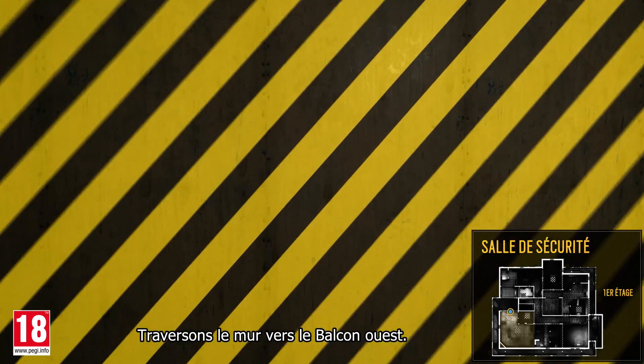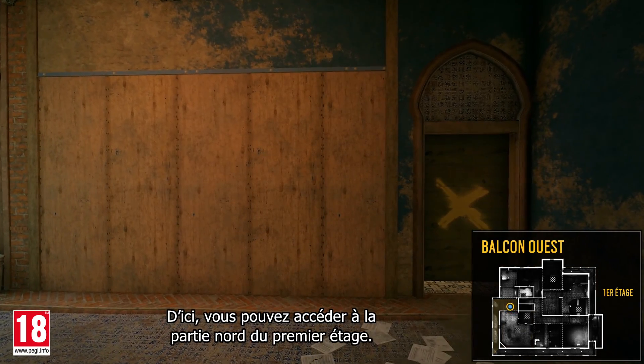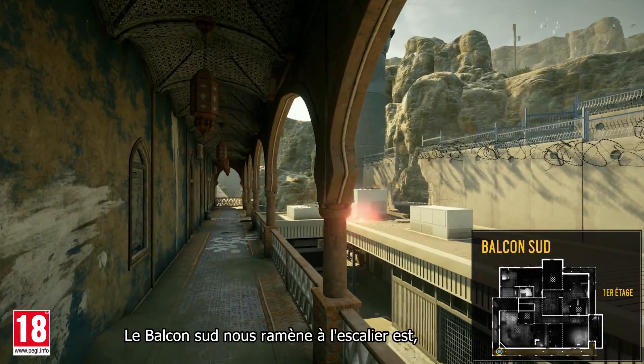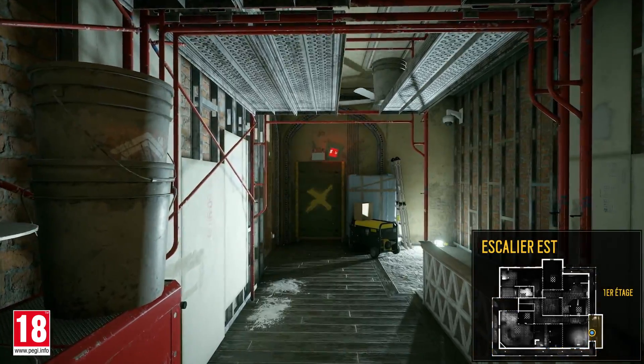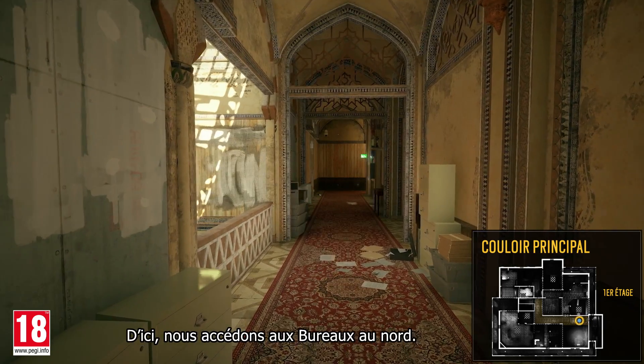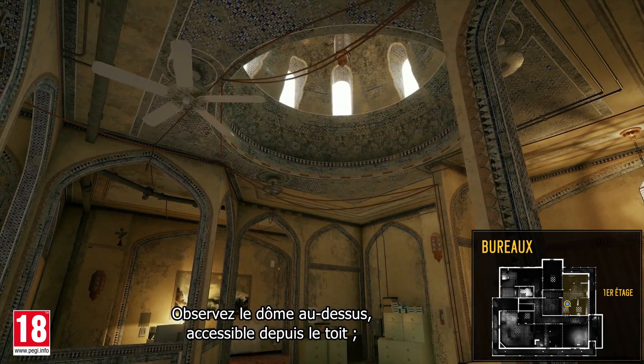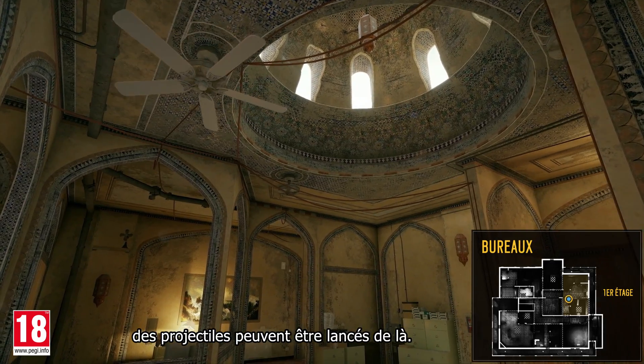Let's breach out onto the west balcony. From here you can access the northern part of the second floor. The south balcony brings us all the way back to the east stairs and back into the main hallway. From here we move north into the offices. Observe the dome overhead — accessible from the roof, projectiles can be thrown from there.